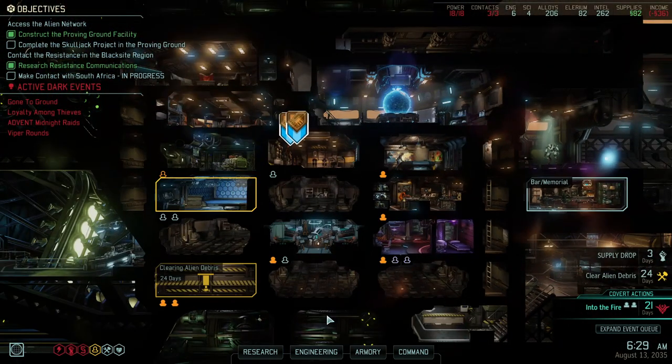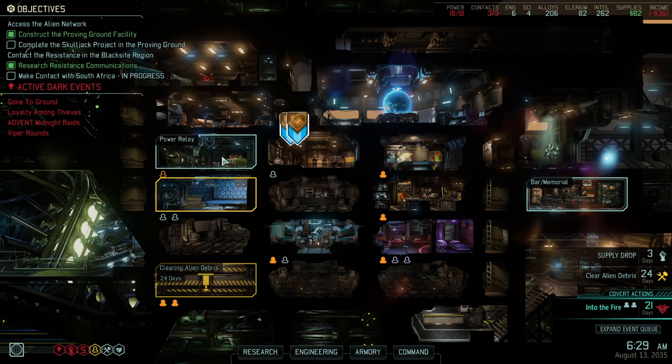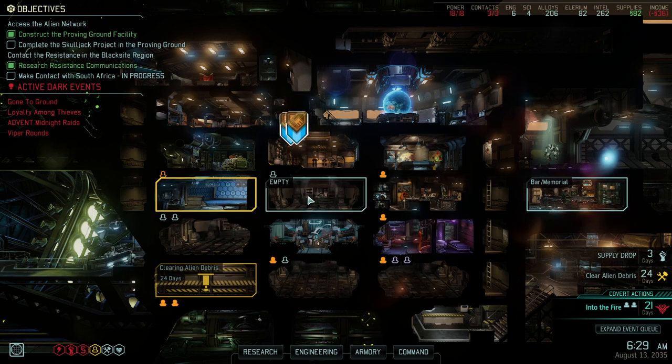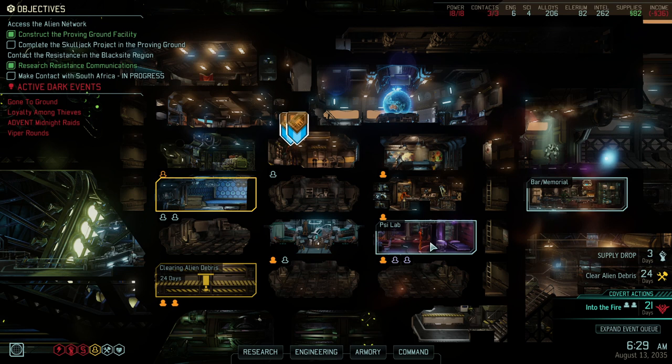Let me run you through the situation we're entering. It is August 15th, which is sort of pretty much mid-game, and that in itself is not a problem. The viewer who sent this in obviously knew what he was doing. Looking at general progress: resistance ring, guerrilla tactic school, a power relay, training center, and proving grounds — all of that made sense. There were some empty slots we'll come back to. I immediately noticed we had an expanded psi lab, which can only mean one thing: someone was trying another psionic rush, and that escalated quickly in the wrong direction.